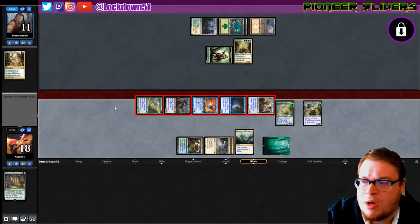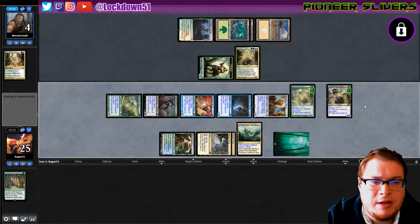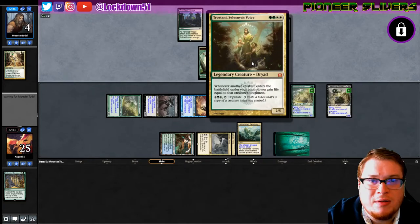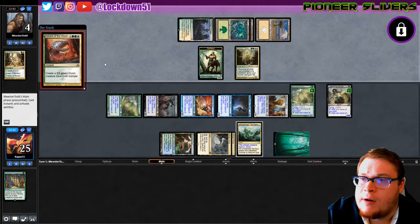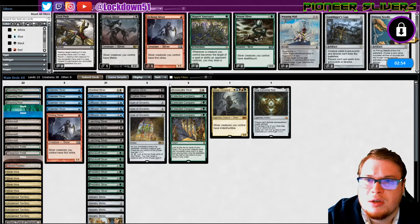Siphon, I think you're gonna be thumbnail boy this week. We haven't gotten Leeching in the thumbnails yet either. This is a beautiful card though — that might have to be their side. Tristani, Selesnya's Voice — oh it's Tristani! Advent of the Wurm: create a 5/5 Wurm with Trample. They can copy it but it doesn't matter. All right, so this is the Selesnya Token deck.